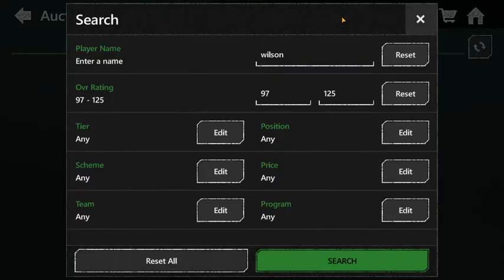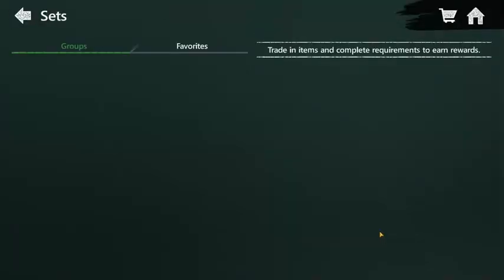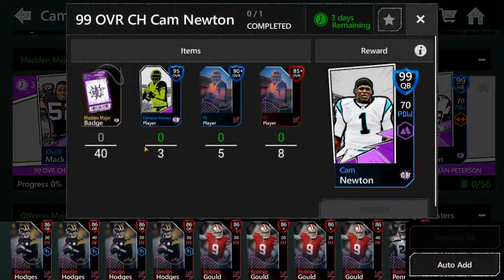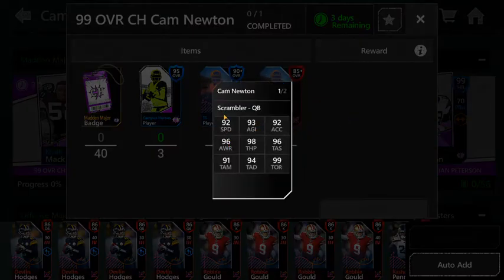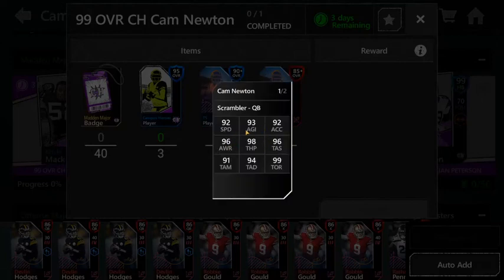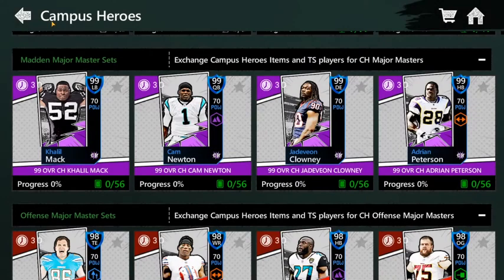Number 4 is Cam Newton. You might be wondering why he's not higher — the reason is you can't get him right now, so it's kind of hard to obtain, and that's why he's at number 4. This card is absurd though. He's got almost the same stats as Russell Wilson, maybe a little higher. A lot of people have been telling me good things about this card — 92 speed, 93 agility, 92 acceleration, 96 awareness, 98 throw power.